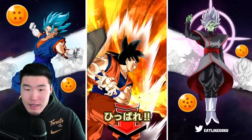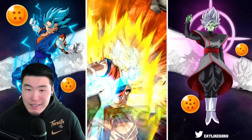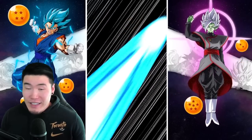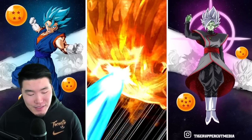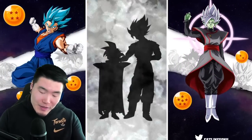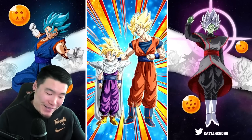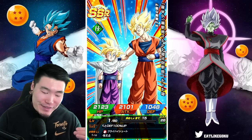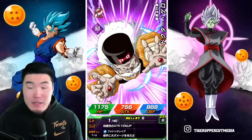Oh, that looks good. I like that. If we're getting a featured unit, our chances of getting an LR are very high. I think for a Carnival banner that's a guaranteed LR. And there it is — we got a guaranteed LR! LR Gohan and Goku. Beautiful.